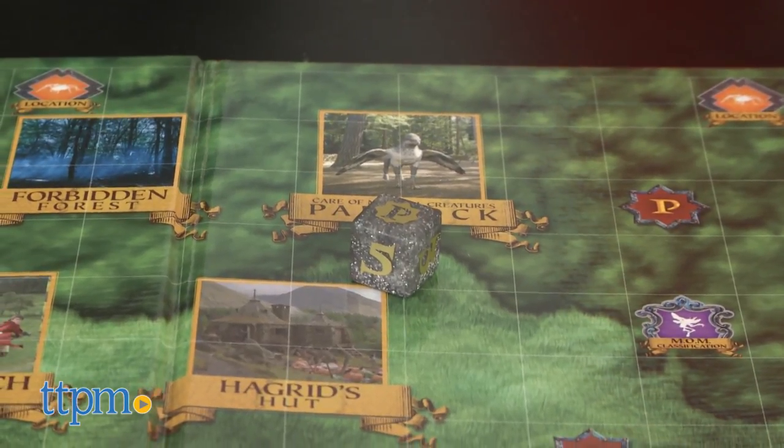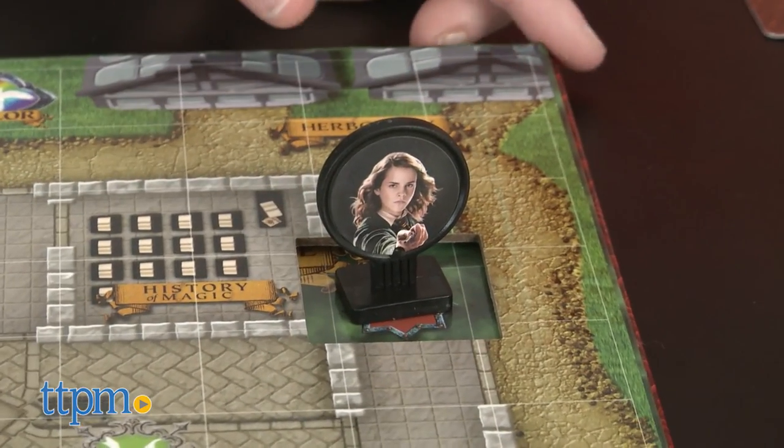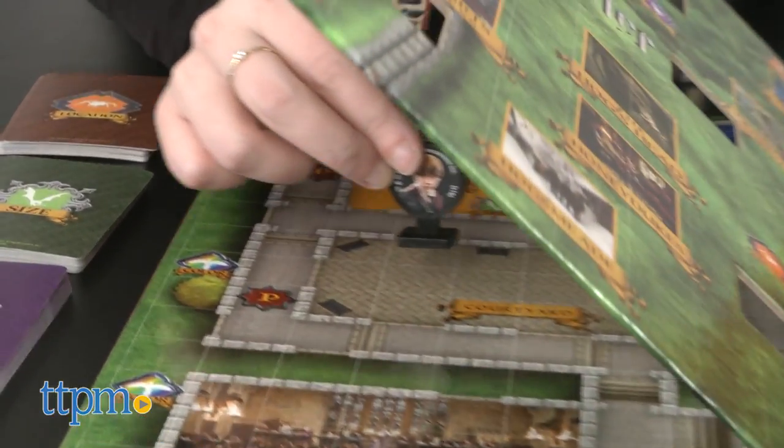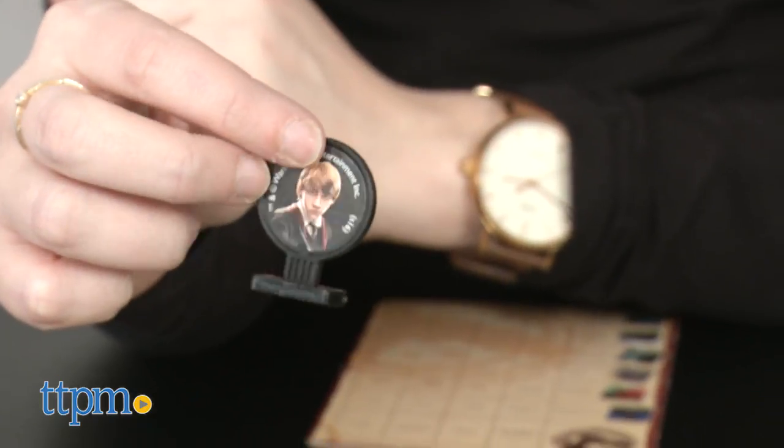So, if for example you roll the passage icon on your turn, you must move to any of the passage spaces on the board and flip the game board to the other side. Before flipping though, you must remove any opponent's movers that are not on a passage space at this time.